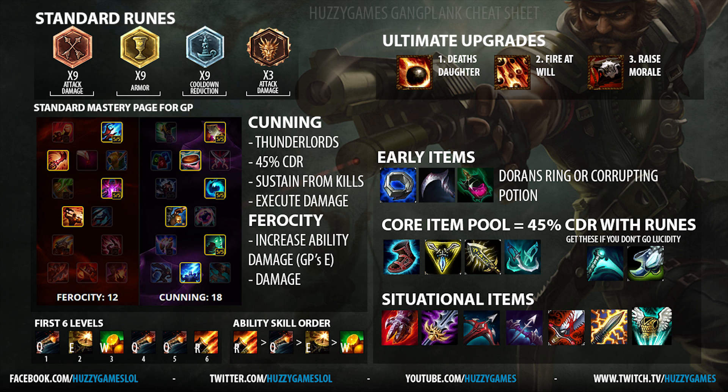Something people are starting to experiment with is getting rid of Boots of Lucidity and putting in Essence Reaver instead. This will still get you to the 45% cooldown reduction cap, but because you free up your boot slot, you can then purchase a different pair of boots — Boots of Swiftness, Merc Treads, whatever you need to round off the build. The situational items on Gangplank make up the rest of your build depending on whether you need tankiness, more damage, Bloodthirster, a Last Whisper item — it's situational.